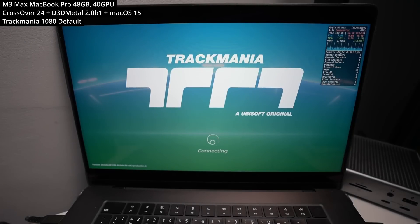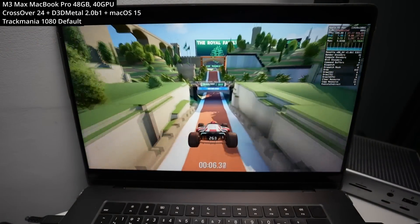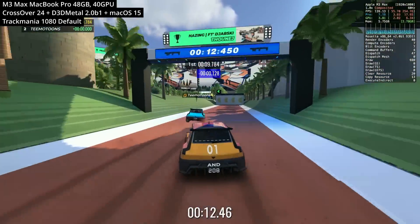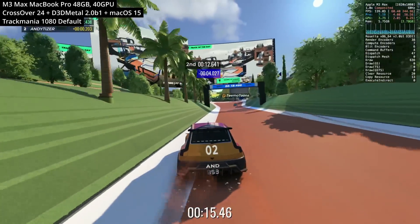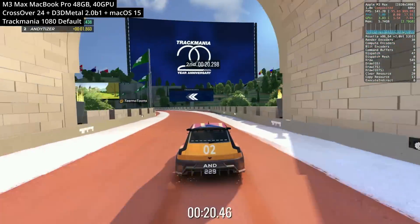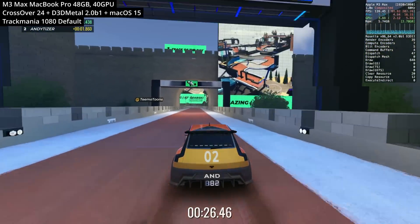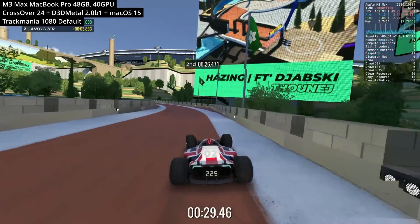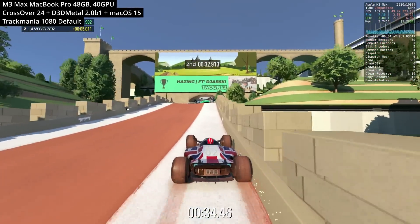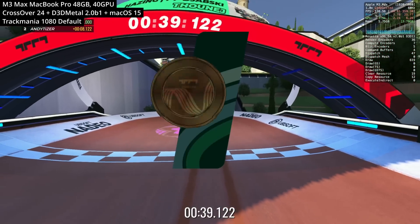Next up is Trackmania. This is one of the most requested titles to be run on the Apple Silicon Mac, and it's not a particularly demanding game, so it's been a bit of a mystery why it hasn't been working. With the release of Game Porting Toolkit version 2, we can now run this pretty much flawlessly. Testing at 1080p on default — which I believe are the highest — graphics settings, we're getting a very respectable 100 to 150 FPS, which is really important for a game where you're constantly trying to compete and beat your last score. More important than framerate is the lack of any stuttering, which is much more likely to affect your ability to play the game.